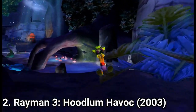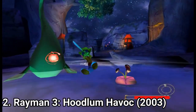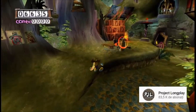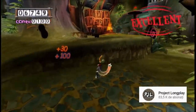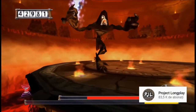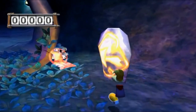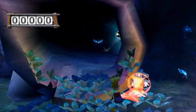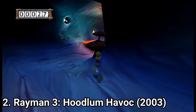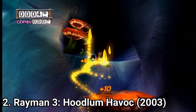Rayman 3: Hoodlum Havoc is great. It's an action-adventure — linear — where you travel with Rayman, do platforming, and get to do some combat. The combat consists of Rayman literally throwing his fists and avoiding enemy attacks. You get boss battles, and all of the levels look great. The only problem with the game is the camera, which jumps on its own to show you a portion of the map mid-battle — like, hey, look how beautiful this part of the map is — and you're like, shut up, I'm trying to fight here.